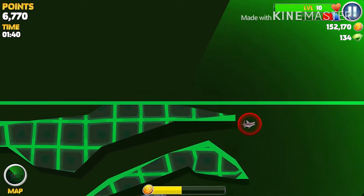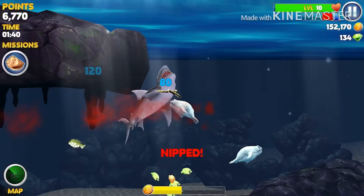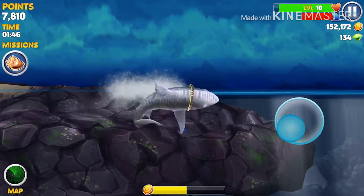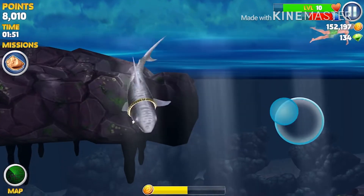Now we are onward to this island up here, which actually spawns two shells. One is actually in the water right there, and the very next one is a little bit further — it's on the land.